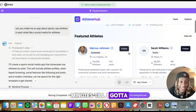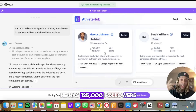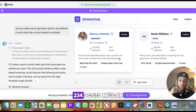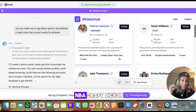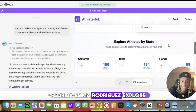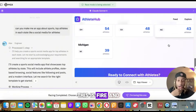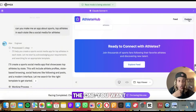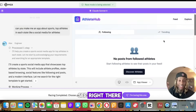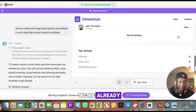Look at this — it made me an app before my flight! You see Marcus Johnson from LA, he has 125,000 followers, 234 posts, he's an NBA draft pick in 2020. Sarah Williams from Miami, Florida. Emma Rodriguez — explore athletes by state, California. This is fire! Once you have the one you want, there's an explore button up top, and some of the buttons are clickable already.